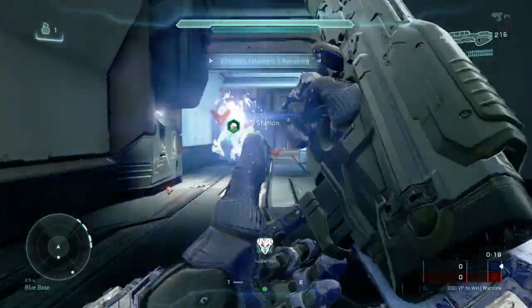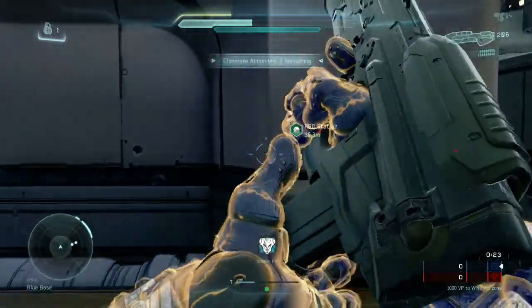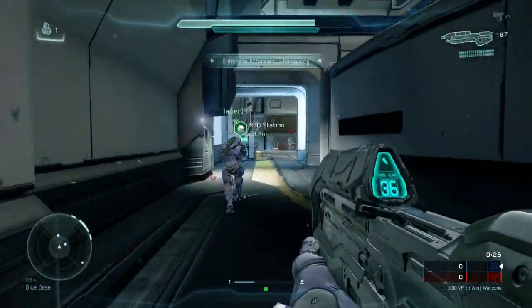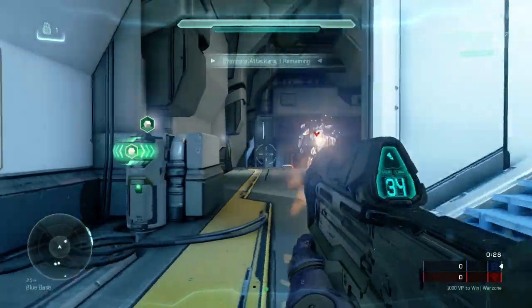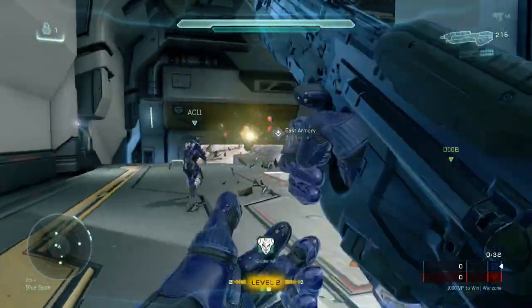They've dumped us in the base, and the first thing you need to do in Warzone is clear out your own team's base. Usually there's just a few enemies, not anything too difficult. In this case, a few Prometheans. So you clear them out and then you want to capture the base.